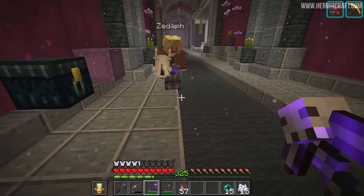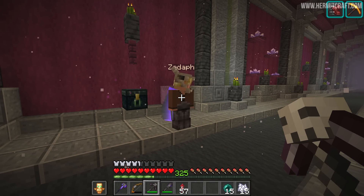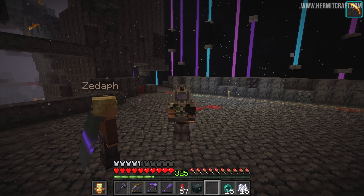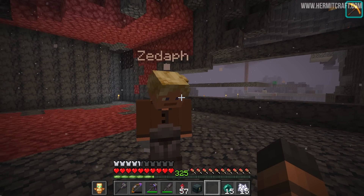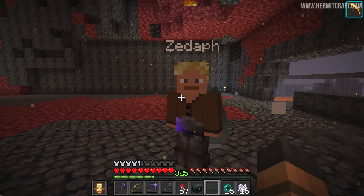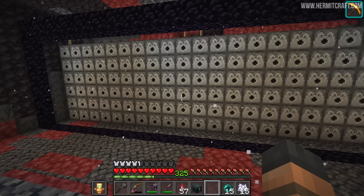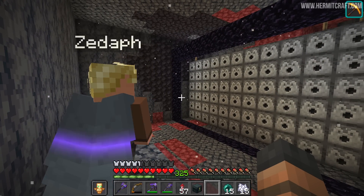Oh, it's beefy — it looks so big when you hold it too! I think it is actually the same size as it is on your head, but you expect it to be smaller when it's floating as an item. Zedaph, I'm calling this the Funnel Gunnel. This is 120 dispensers, and as you can see, there's a portal in front of it — a big portal. On the other end in the overworld, it goes down to a really tiny little portal, so all of these arrows are going to get funneled into that tiny portal. I want to create a massive burst of arrows coming from one place — hence bringing in the arrows to fill all of these up.